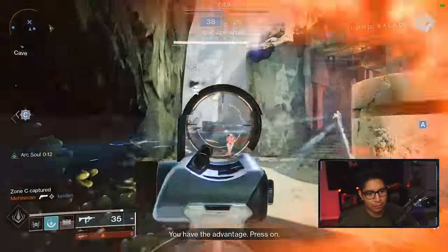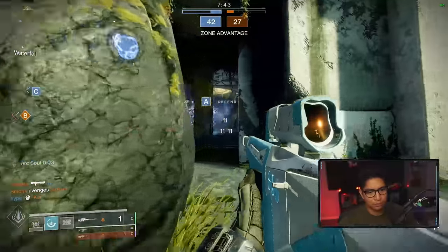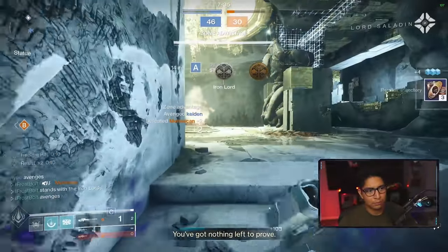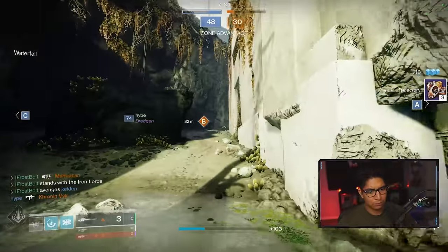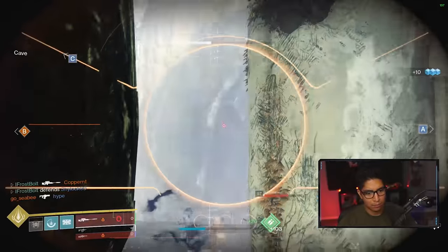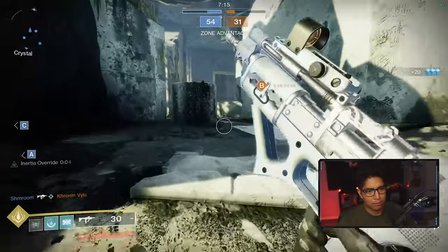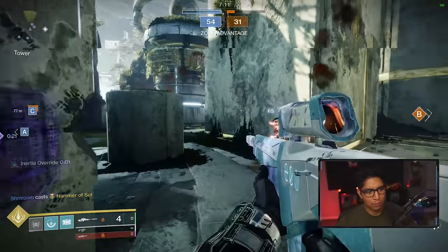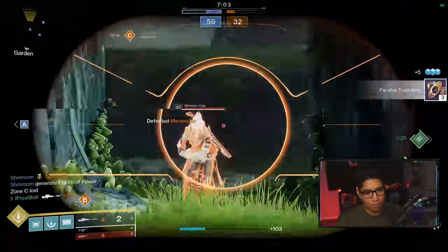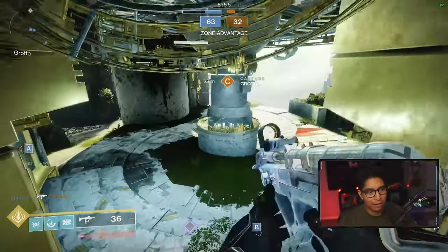Watch for our flank. You have the advantage, press on. They're coming hot. I have my super buff. That guy doesn't have radiant light. Seems like they got scared of the sunbreaker so they just ran in like a silly goose.